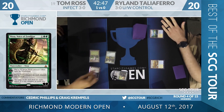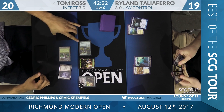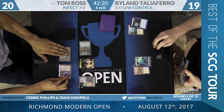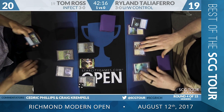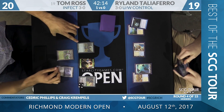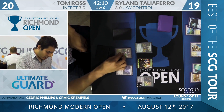Nissa makes a little plant token. Are we going regular damage beatdowns? Over to Rylan — Supreme Verdict off the draw. Colonnade is the land. We pass back, and this Nissa might be a problem. I don't think Rylan's deck is really all that set up against Planeswalkers after sideboard.